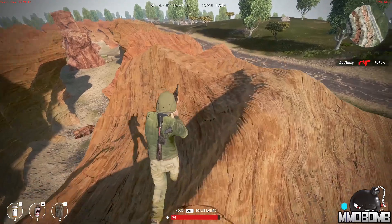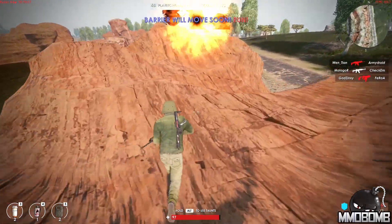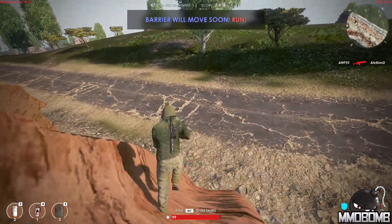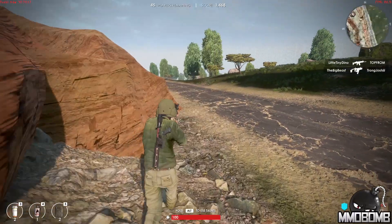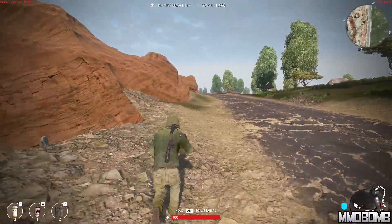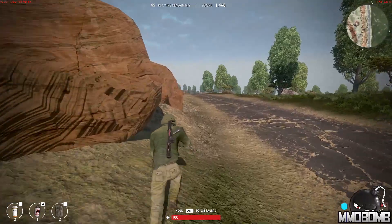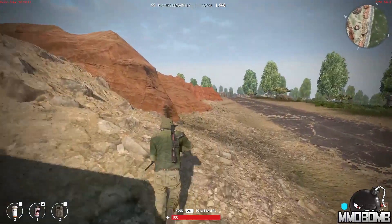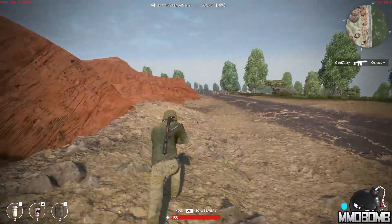We won our first firefight and now I've got to worry about that barrier again because I really need to be running southwest — and this giant gorge is in my way. Terrain is going to make a difference in how you play, where you go, and when you go. I'm not going to jump into the gorge and risk fall damage or getting sniped from the cliffs above. I'll run around and stick up against the cliff side to hopefully provide a little cover and avoid being spotted.